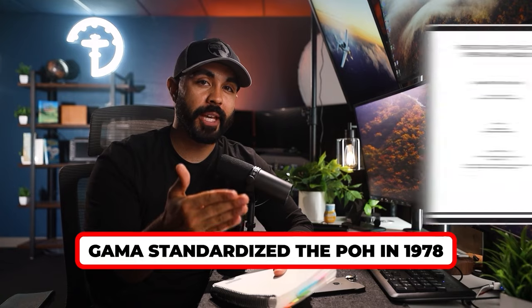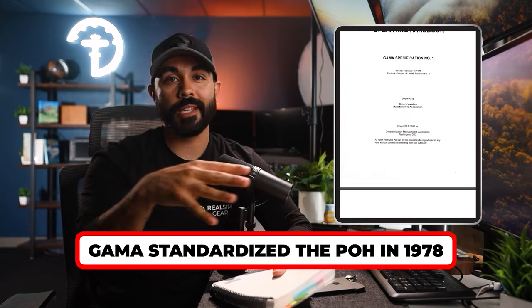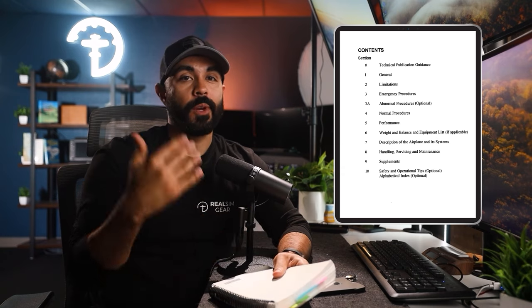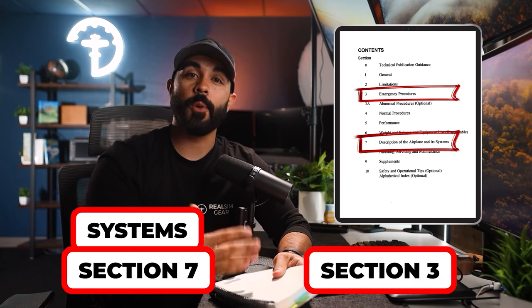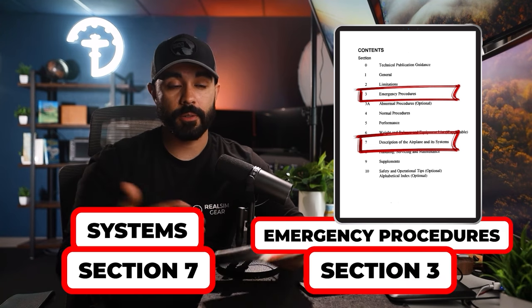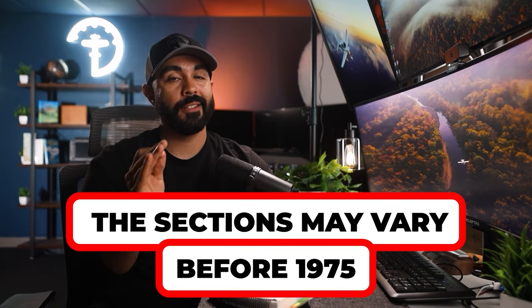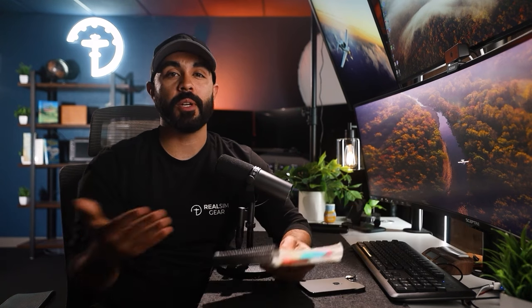In the 1970s, Pilot's Operating Handbooks were standardized so that every section is the same from airplane to airplane. Whether you're flying a Cessna 172, 182, Piper Warrior, Archer, or Arrow, every section will go in the same order — section 7 will always be systems, and section 3 will always be emergency procedures, which is obviously good for quick reference. If a plane was manufactured before 1975, the sections may vary, but it will still contain the same information.